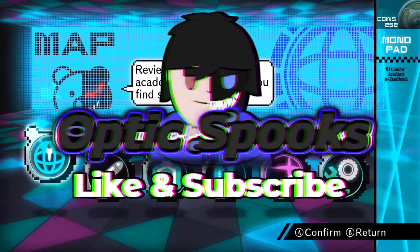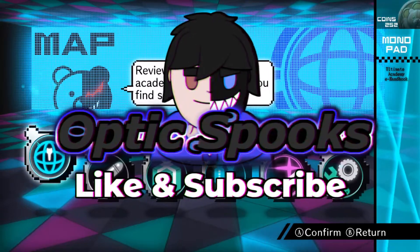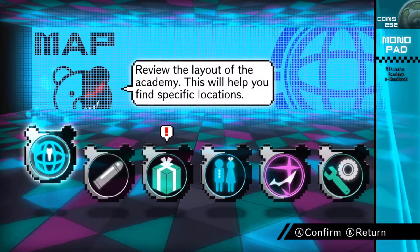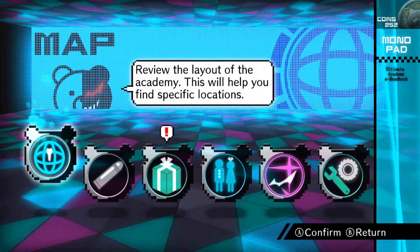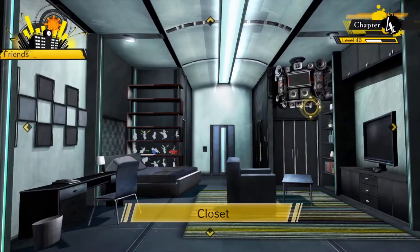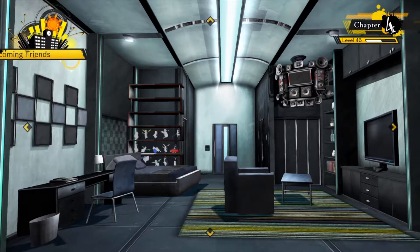Hey boys and girls, welcome back to Danganronpa Killing Harmony. In the last one we finished up a little bit of the first part of chapter four. We got our flashback light learning about some meteorites dropping on the earth, and we also opened up some new areas like our ultimate lab, and Mugi's and Kibo's ultimate labs. It looks like there are six chapters for sure because of how the Monokumas are set up, following the theme of six chapters.